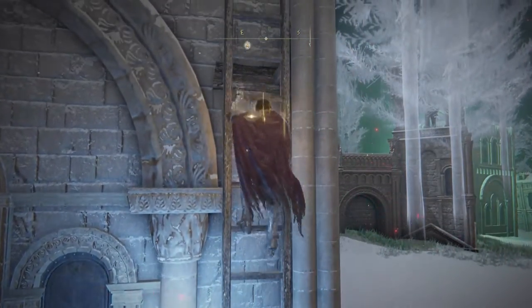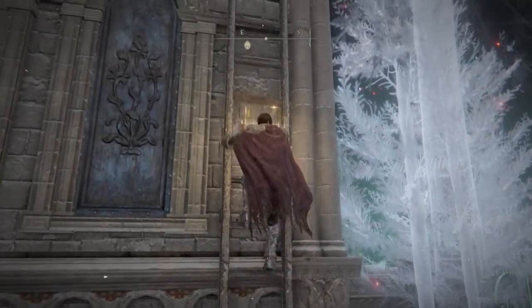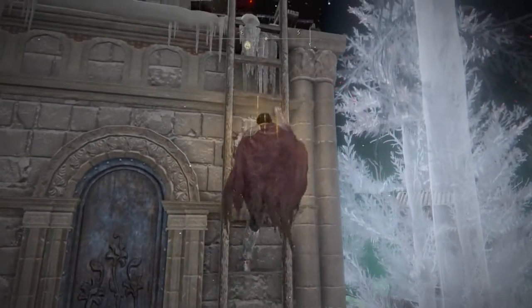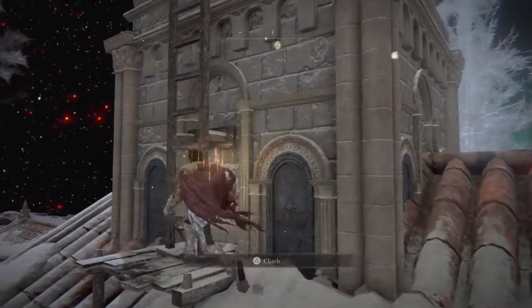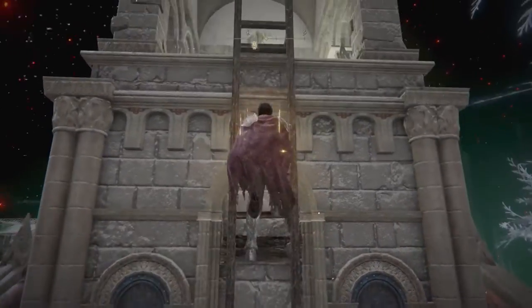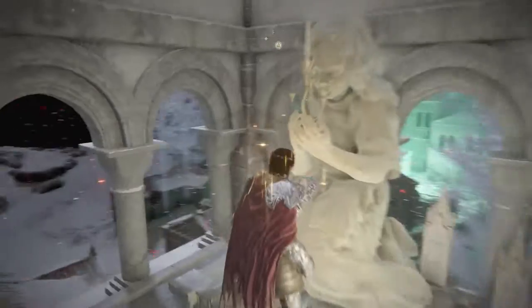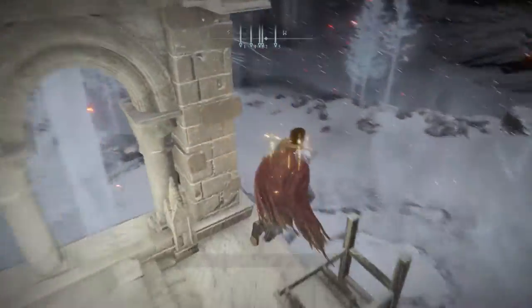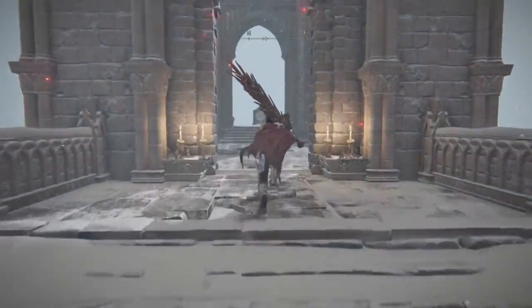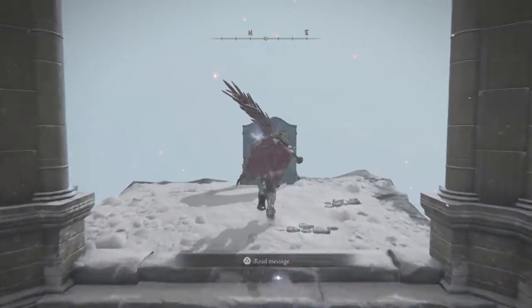Go ahead and climb that ladder. As you climb this last ladder, you're going to see your fourth and final statue at the top. Same procedure as before — light the flame and then you're good to go. If done successfully, you should see a message that a seal was broken in town. Then you can head up the stairs just behind where the Everjail was, and there you go — the portal that will take you to Miquella's Haligtree.